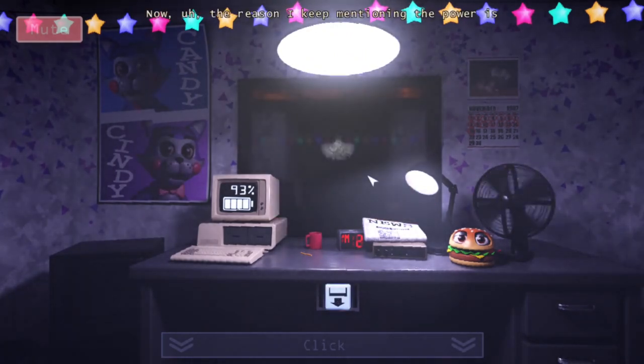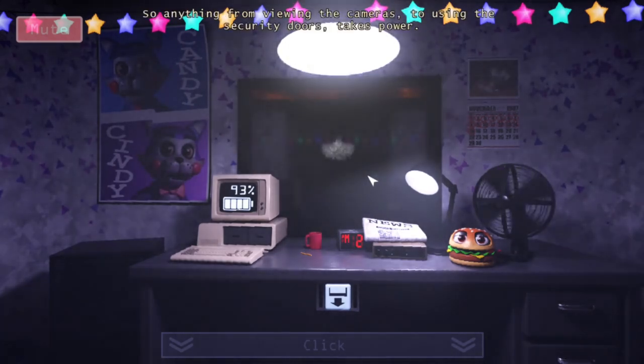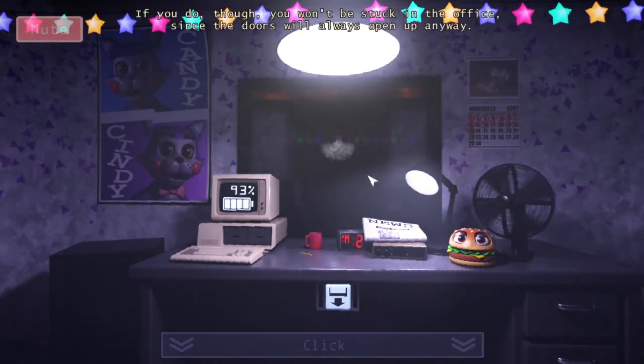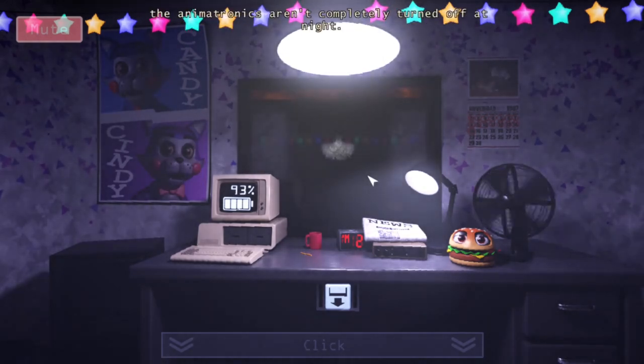The restaurant uses a backup power generator at night, which only has a certain amount of use in it — so anything from viewing the cameras to using the security doors takes power. You can see how much power you have left on the computer on the desk in front of you. Try not to run out of power. The animatronics aren't completely turned off at night, so they might start walking around a bit. Just be careful not to let any of them into the office. Don't bother with the ticket booth door though — they won't attempt to get in through there. Have a good night.